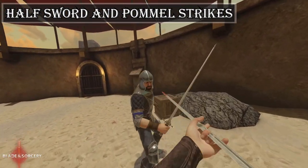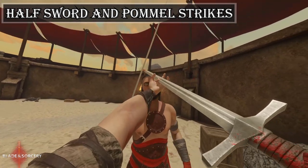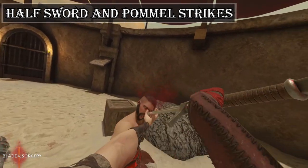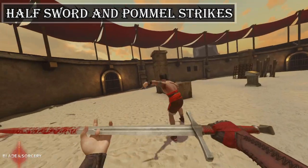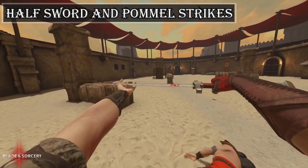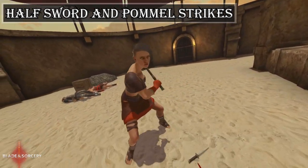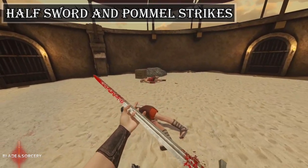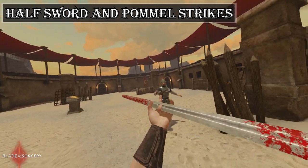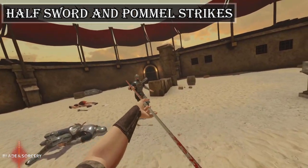Category 4: Half-swording and pommel striking. In Blade & Sorcery, half-swording is available but not very well-implemented yet. It's functional and enjoyable in its current state but lacks strong integration. When you grip the blade of your sword, your hand doesn't really grip it like a full grip — it just pinches the weapon to where your hand is placed. Using it to better guide the sword tip to enemies does work okay, but since the blade grip is more of a pinch it can make guiding the sword move awkwardly. It just takes some time to practice.